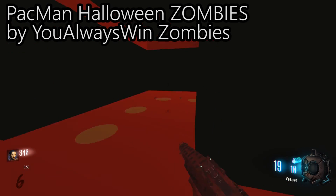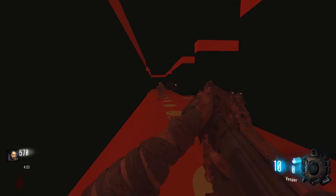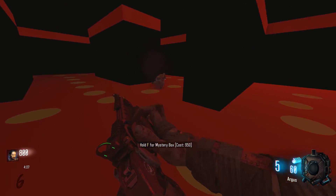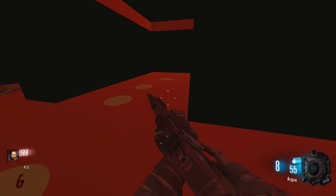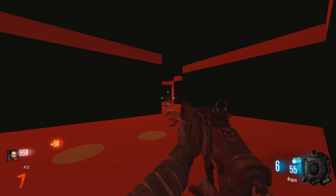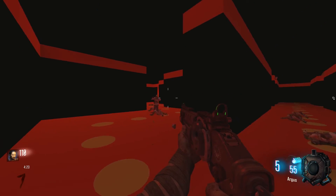Next up we have Pac-Man Halloween Zombies by YouAlwaysWin. Another Halloween themed Zombies and another YouAlwaysWin map, because YouAlwaysWin seem to make amazing maps. This one has spooky custom sounds, a zombie counter, 8 perks, soul tanks, a buyable ending, George Romero, no perk limit, no dogs, and a shootable easter egg for a Pack-a-Punch weapon.